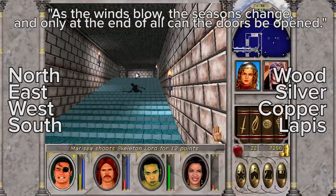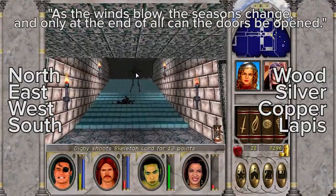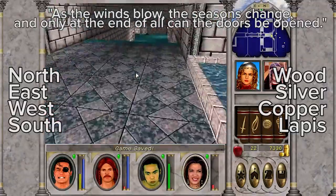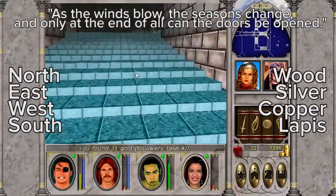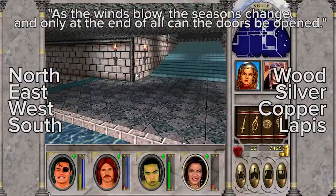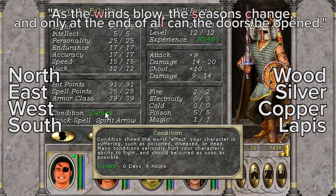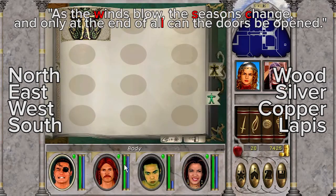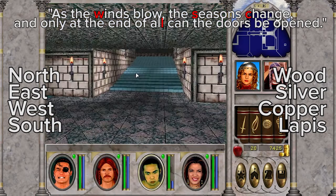Here's my current working theory — my best theory so far. It's about the words in the riddle. 'As the winds blow' — winds, W. 'The seasons change' — S. 'And only at the end of all' — end of all is an L. 'Can the doors be opened.' So you've got W, S, C, L — wood, silver, copper, lapis. That's what I think they were getting at.